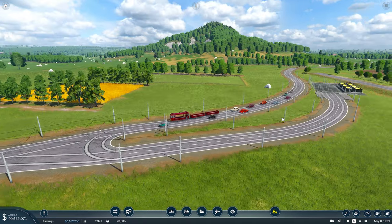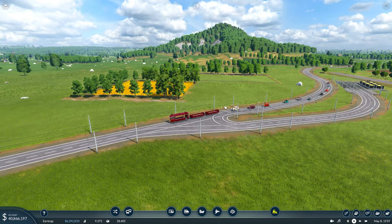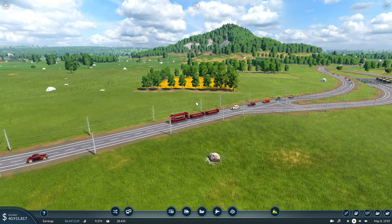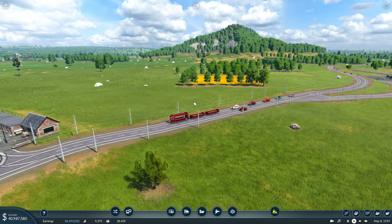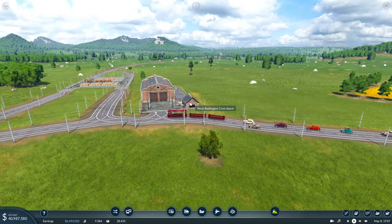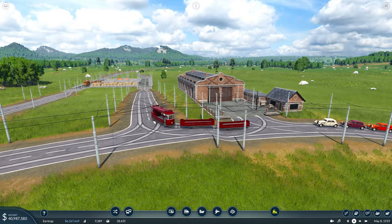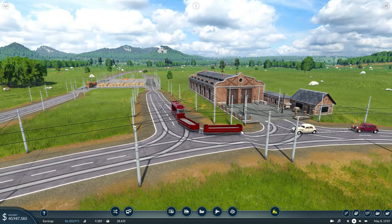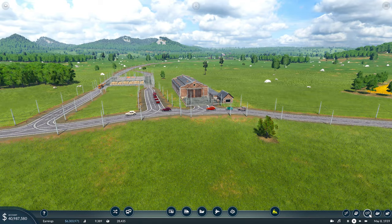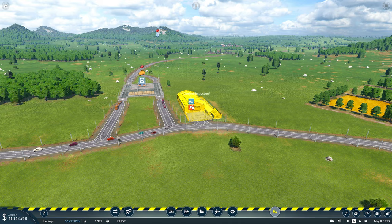Hello guys and welcome back to Only Trams episode number 10. We've got a lot to do in this episode, but the first thing I want to do is rectify an issue I've seen. Just before we get into the main cargo depot here, just watch this. I don't know how I didn't notice that before, but that needs to be changed. I was watching a tram go past here in three times speed and it almost took off.